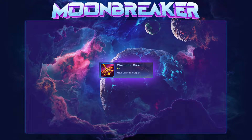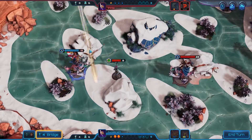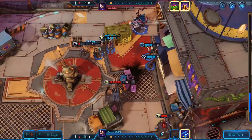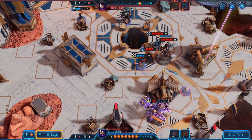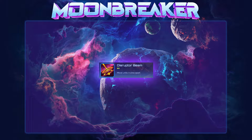Disruptor Beam has a cooldown of 2 turns and is cast in a large AoE circle. Units caught in the circle are pushed away from the circle's center. Disruptor Beam is a fairly average assist that can be situationally useful, but will only rarely give you a decisive play. Its cooldown is quite solid, giving you a strong amount of repositioning, and it lets you do things like push units into range, attack, and then get the melee unit to safety.